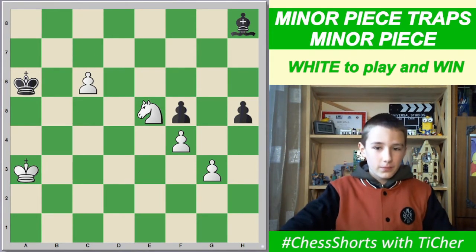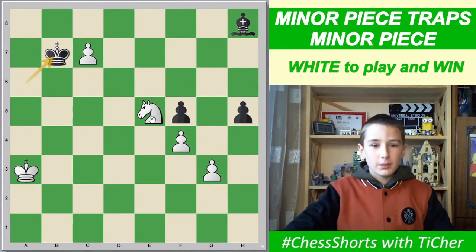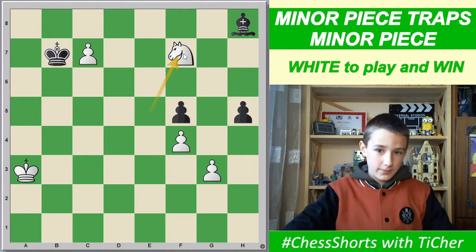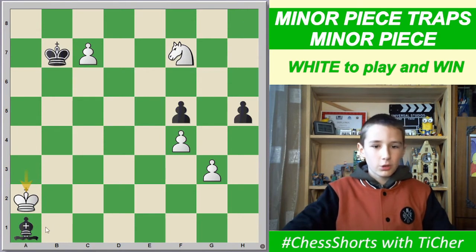The solution is c7, forcing the black king to go to b7. Then we attack the bishop with our knight — knight f7 — then the bishop is forced to go to a1. Then we play king a2, forcing the bishop to go to one of four squares: c3, d4, f6, or d7.